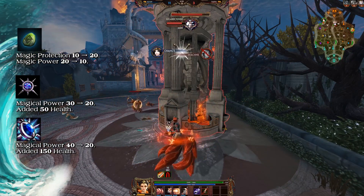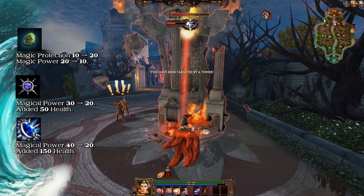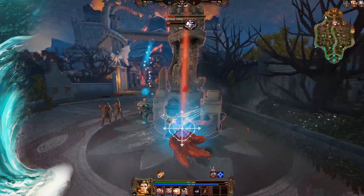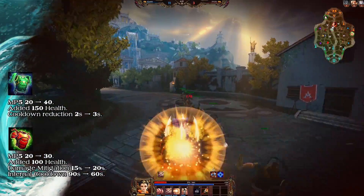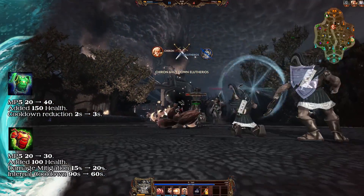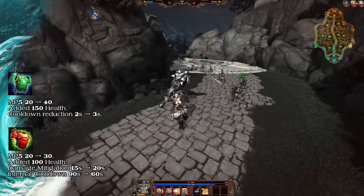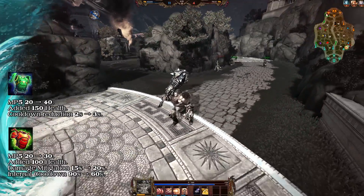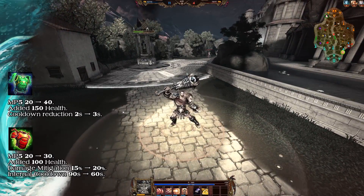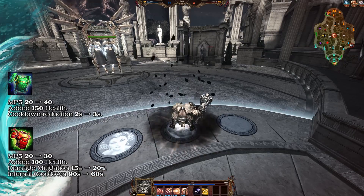Void Stone's cost has decreased from 2,200 gold to 2,150 gold. Its magical power has decreased from 40 to 20, and 150 health has been added. The MP5 of Genji's Guard has increased from 20 to 40, 150 health has been added, and the passive cooldown reduction has been increased from 2 seconds to 3 seconds. The MP5 of Oni Hunter's Garb has increased from 20 to 30, 100 health has been added. The passive damage mitigation has increased from 15% to 20%, and its passive internal cooldown has decreased from 90 seconds to 60 seconds.